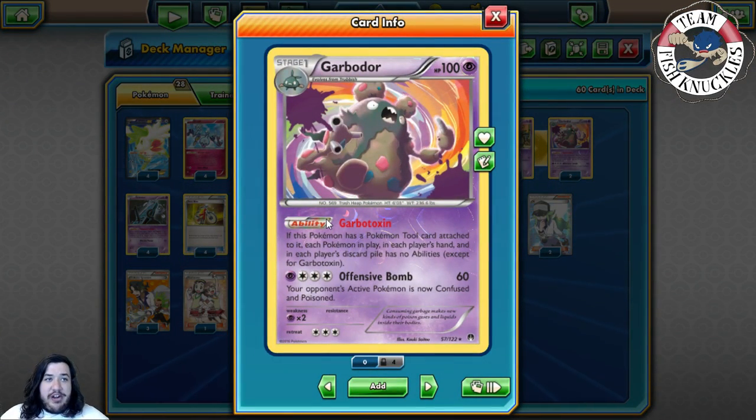We play two Garbodor. Garbodor is used to help against Greninja, which is a very hard matchup because it can use Giant Water Shuriken to take multiple knockouts in one turn. That's what Garbotoxin comes into play for. It also helps against other decks like Shaymin and Volcanion — though Volcanion is still a very hard matchup even with Garbotoxin.